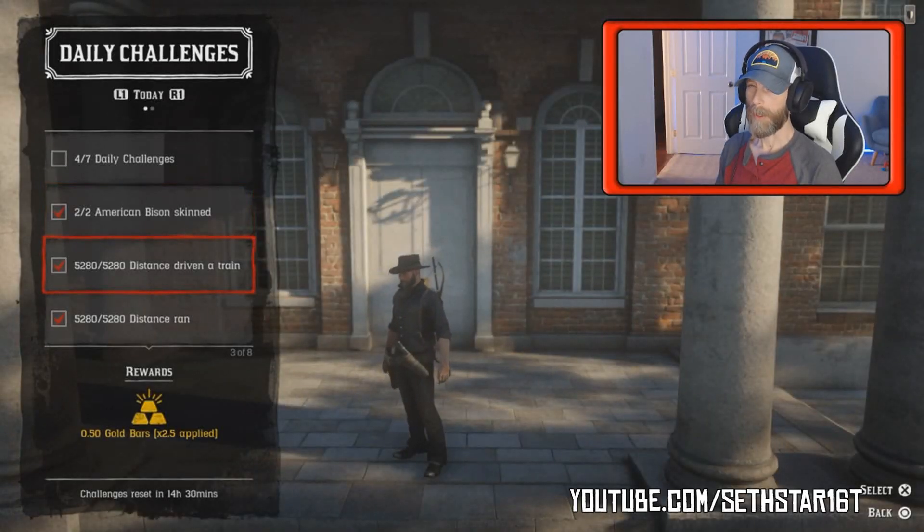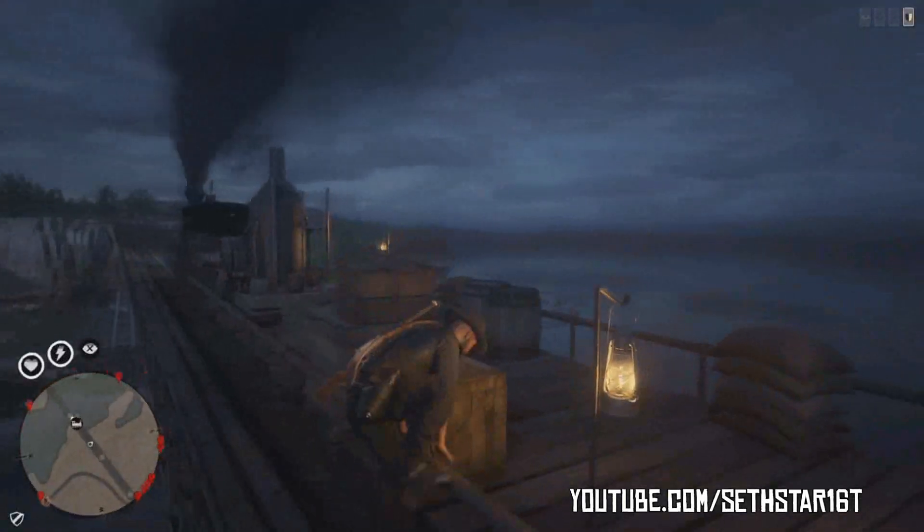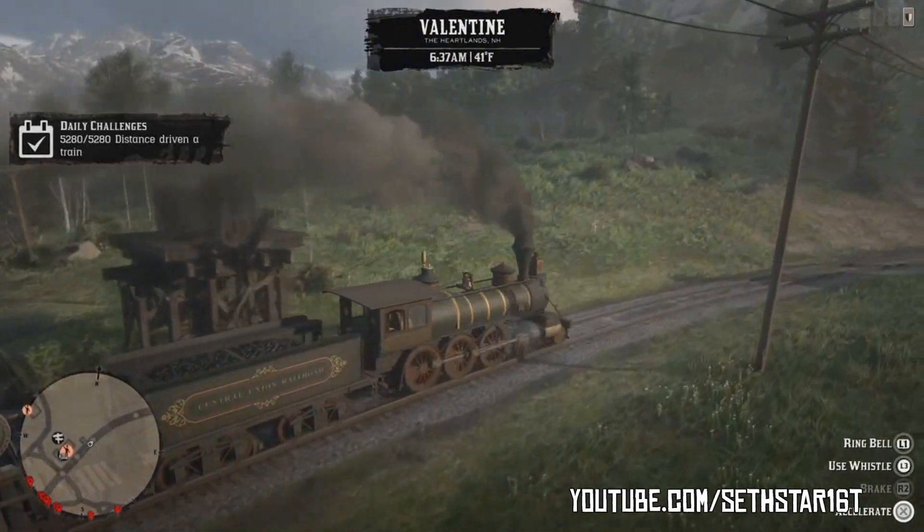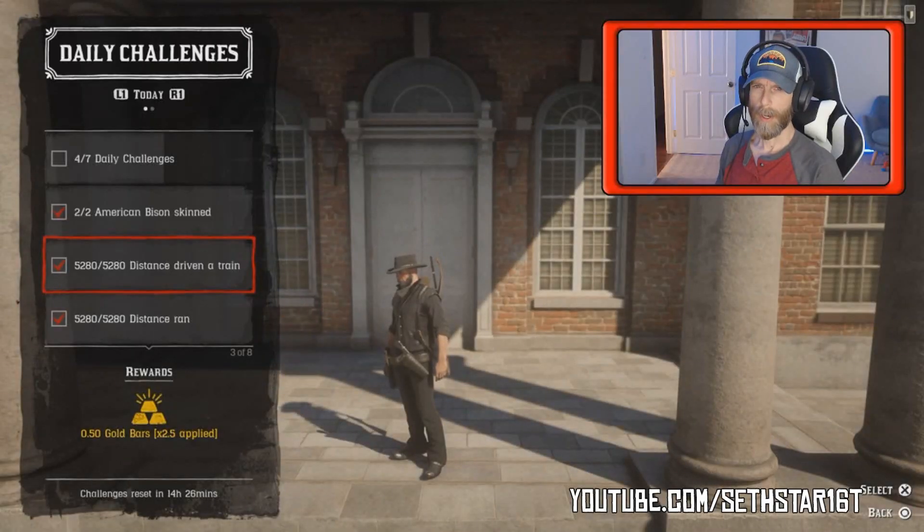Number 2: distance travel by train. Kind of an odd method, but go stand in the middle of the bridge at Bart's Crossing and open your catalog. You'll hear that train whistle blow in about two minutes time. Now just grab the stick and drive it on into Valentine. That's about the distance you'll need to cover.